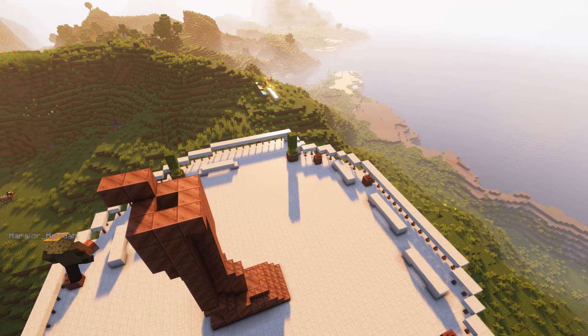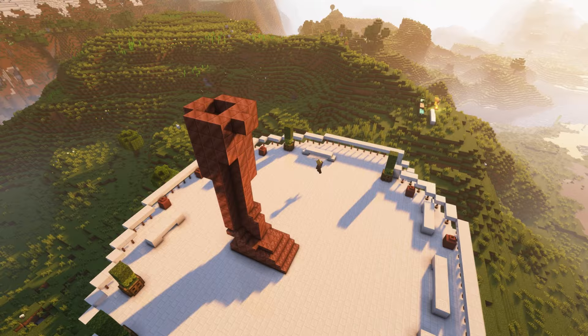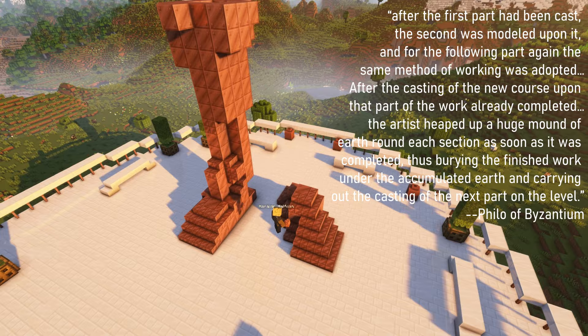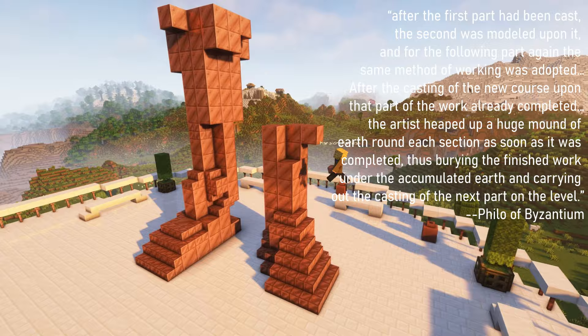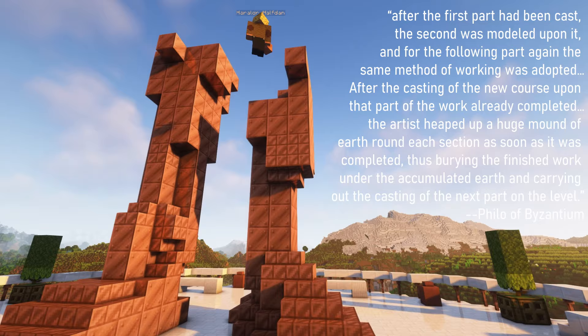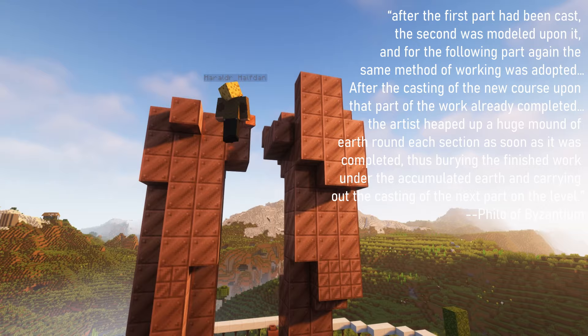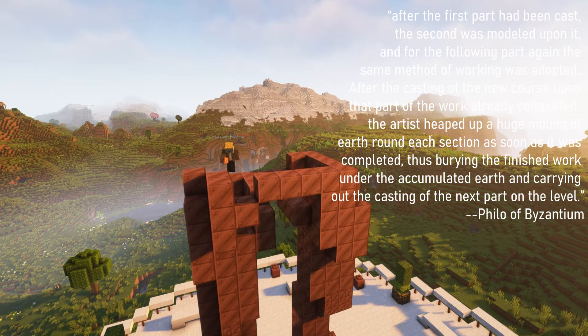Philo of Byzantium, who lived from 280 BC to around 220 BC — basically a generation after the statue's creation — wrote about the construction and said it was cast differently than the normal process for bronze statues. He claims it was cast in situ, because the individual sections were too heavy to move. He described it as follows: after the first part had been cast, the second was modeled upon it, and for each following part the same method was adapted. The artist heaped up a huge mound of earth around each completed section, burying the finished work and then casting the next part at the new level.